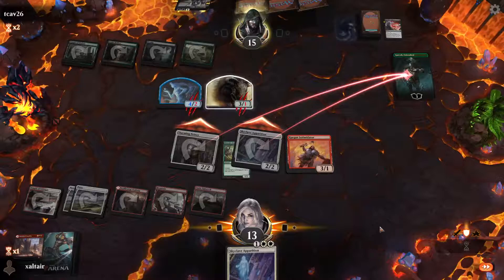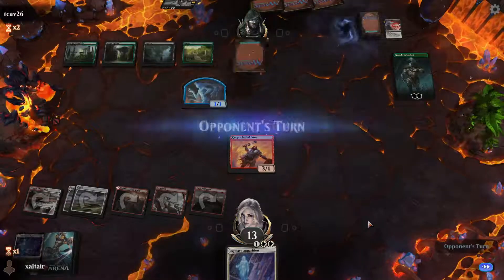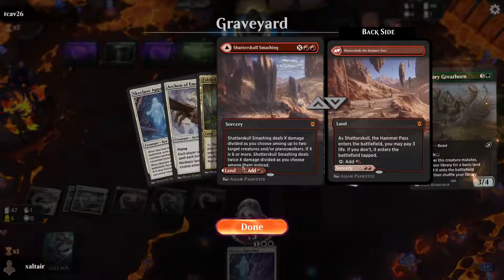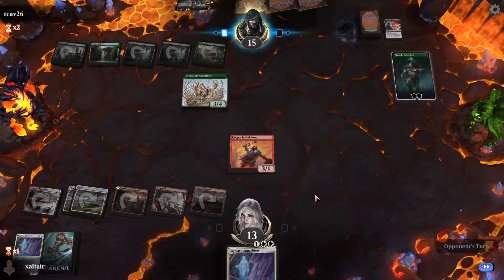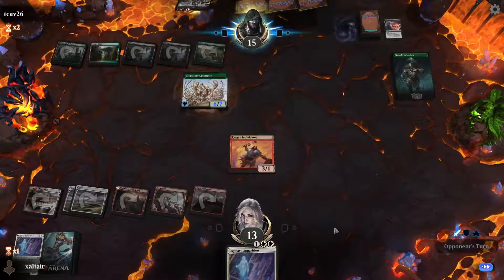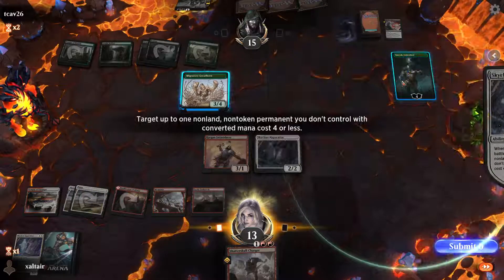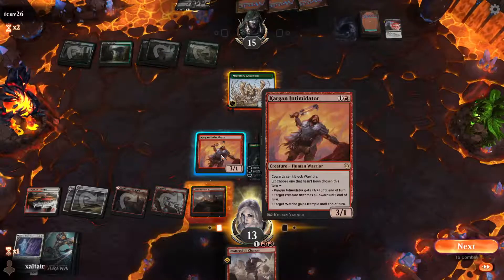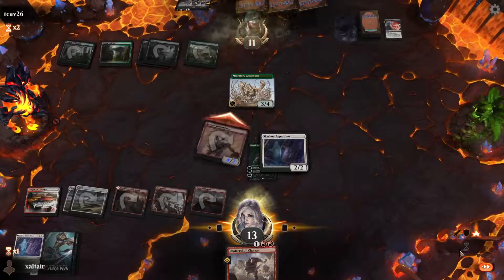Well, we screwed that one up. We should just Apparition him — they can kill both our creatures and get a one-one token, but keep their planeswalker. That's why we should read the card — X damage is not four damage to each; it's four damage in total. Which really sucks. Now they get to make another beast. Okay, let's make this guy a coward. Let's pump him — yeah, he does a lot of work if you have mana. So now we know how Shatter Skull Smashing works, thank god.